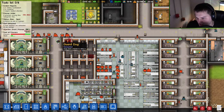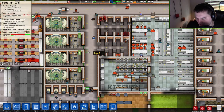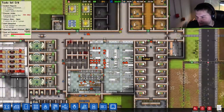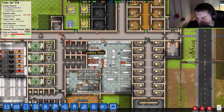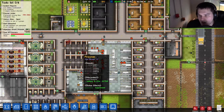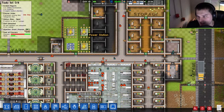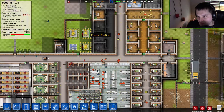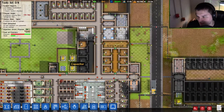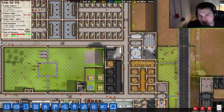The dog got tired and decided to take a nap right here instead of going to the kennel — dog refuses to move. Some prisoners are bleeding out in the solitary cell, which is annoying. And there's a lightning bolt power indicator on screen — that's new and I don't like it.